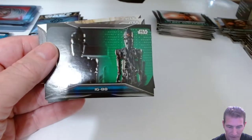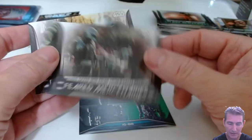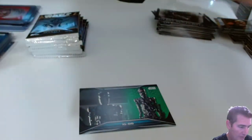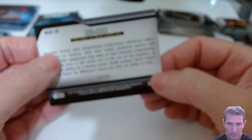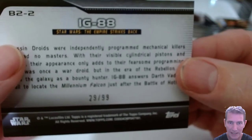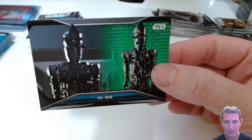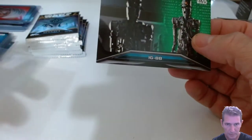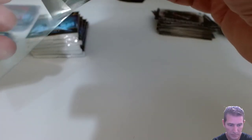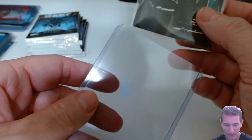Class one - nope. Here's our first one: IG-88 green class two. Put that down for feared mercenaries. There we go - 29 out of 99, IG-88. I was a little worried there for a second. Generally by the second pack in we're getting our numbered card.